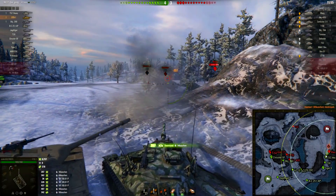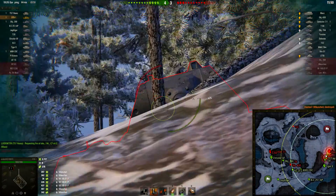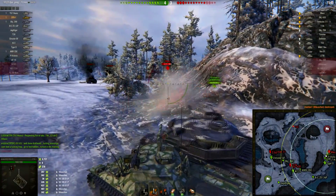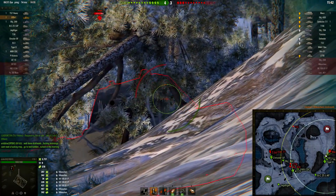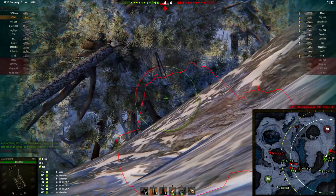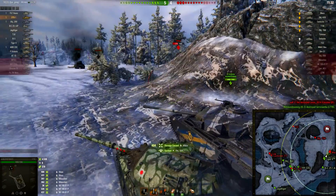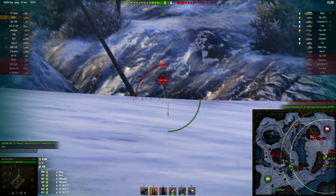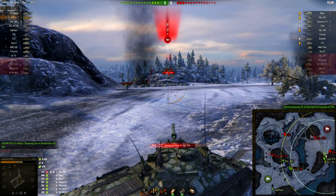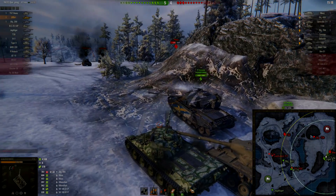The ways you can accommodate for this are: number one, knowing your enemy's weak spots — whether it be the lower plate or the cupola, studying enemy armor layout is very important. The other part — and this is controversial — is shooting gold rounds. As you can see here, if you can penetrate by shooting gold whereas you wouldn't be able to before, this is going to give you an edge and let you win more games. I don't necessarily agree with it, but it is in the game, and if you use gold rounds you are going to be able to win more games.